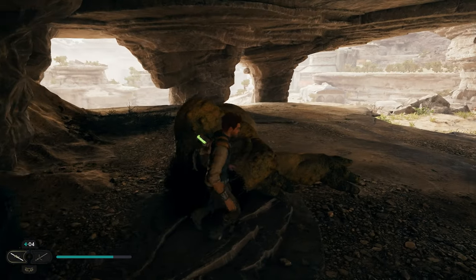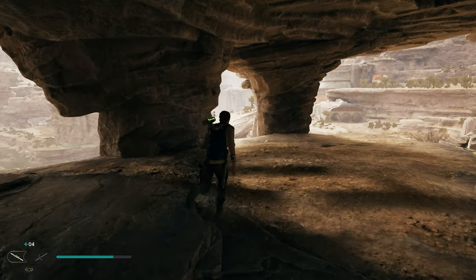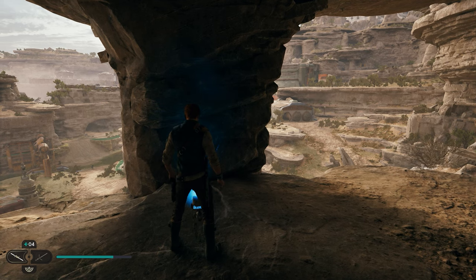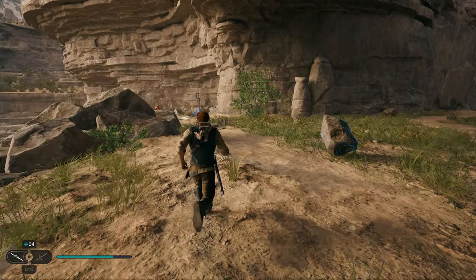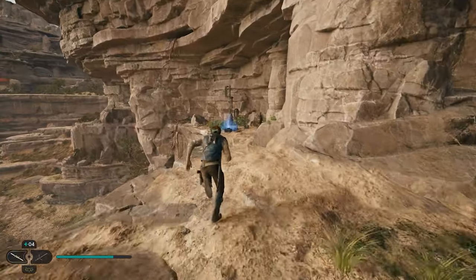After you grab this chest, if you look to your right, we're going to have two cool rock pillars. If we go over to the one on the far right, we're going to be able to scan it using BD-1, and this is going to give you another collectible. After you scan this rock, we can look to the right and right over here along this path, you guys are going to find another blue light, and that blue light is going to be our next collectible.